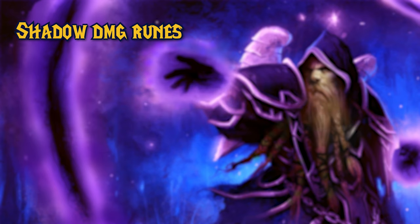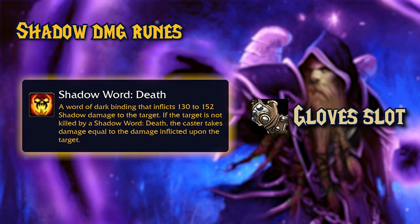Now let's check the single target DPS runes. Shadow Word: Death — you can engrave this rune on your gloves. This is the Shadow Priest's finisher. Good for PvE and PvP. You deal Shadow Damage to a target, and if it doesn't die, you will hurt yourself for the same amount of damage you applied. It could sound dangerous, but you want to spam this spell on cooldown as much as possible.